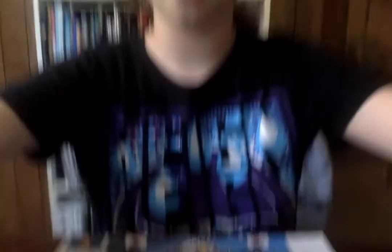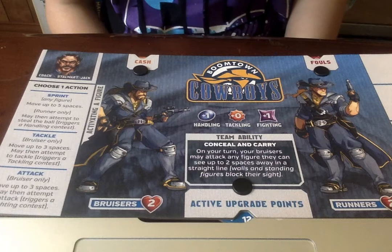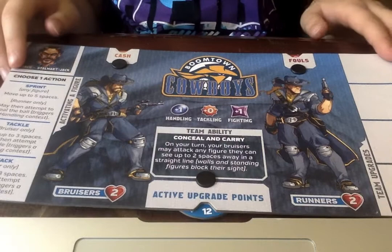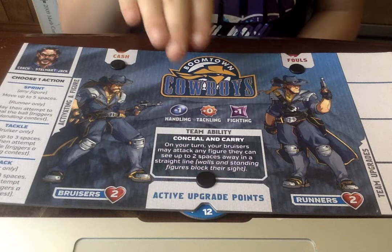So we're going to be talking about the Cowboys first. I explained in every video that you'll have dials — little dials, do you see — and knobs to connect them. So this is cash, fouls, active upgrade points. Their coach is called Stalwart Jack. Let's get into their health.